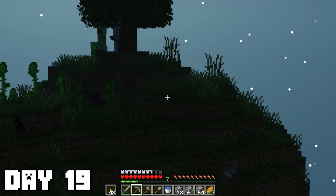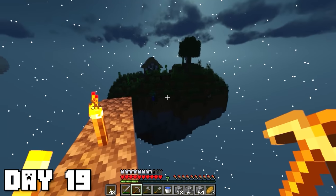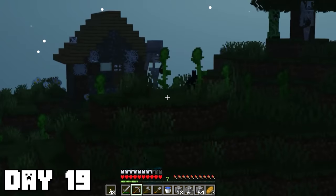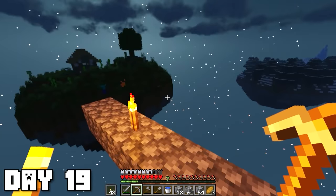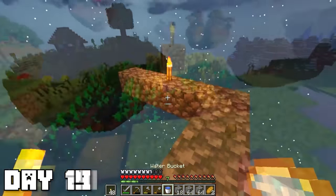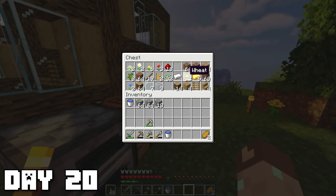Look at this — the increased mob spawns really do make a difference; this island is filled with mobs right now. At least there are spiders, which means we can probably make a bed soon. Those skeletons can probably shoot me off so I should add like a waterfall thing to make it safer. I think I should probably return in the daytime.